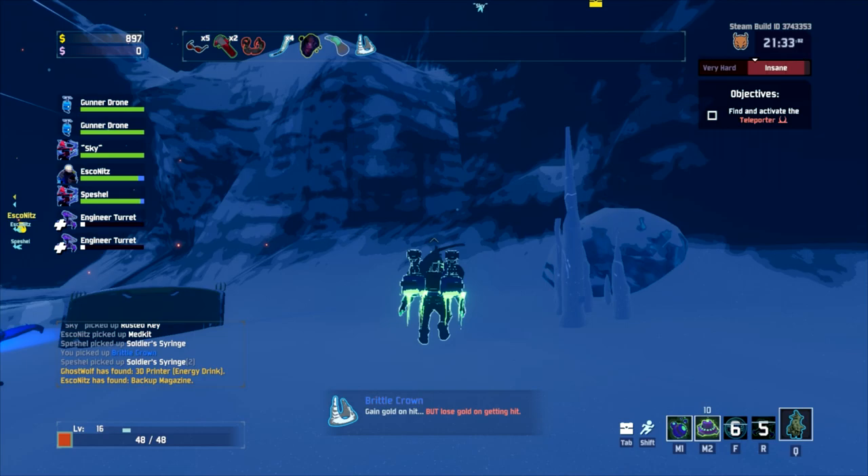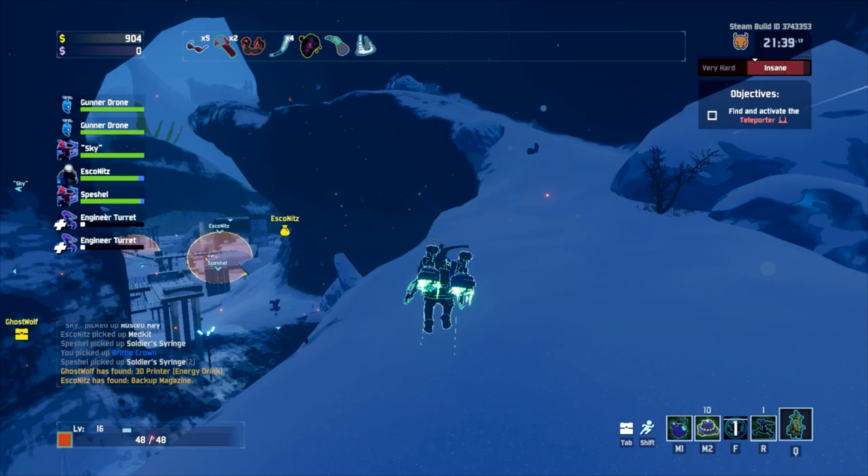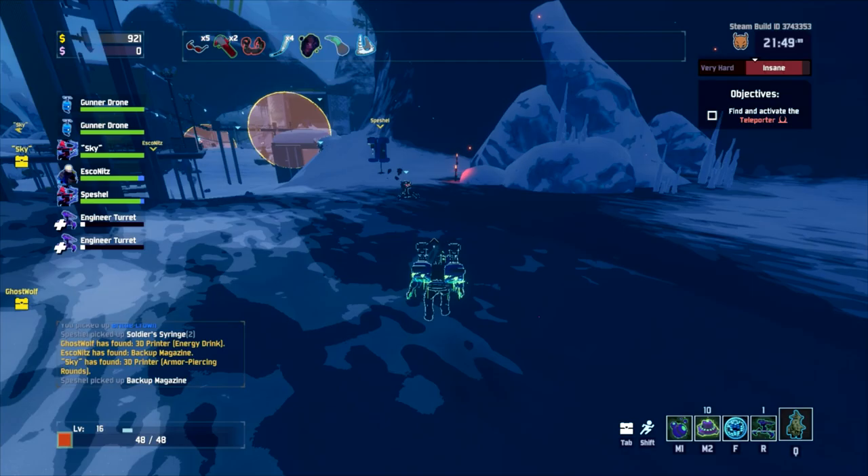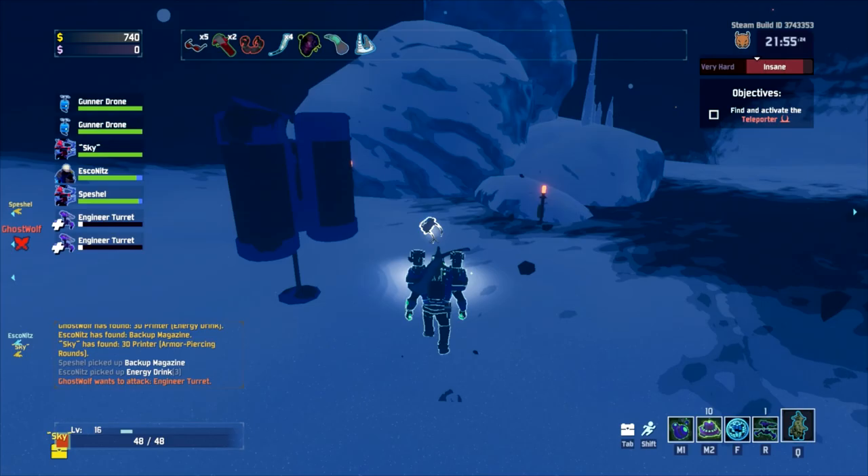Ghost, you can use a medkit. I gotta be careful of fall damage. Oh, this is the backup clip Sky was talking about. If anyone sees shields - there's a shield generator near you. Shields do - hey Ghost, wanna sacrifice all your items for shields? Is there a shield printer? Ghost, could you use transcendence with that?